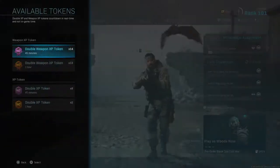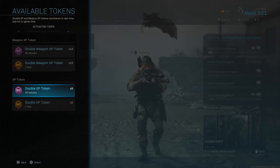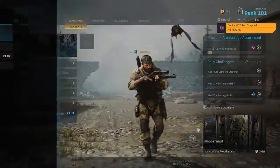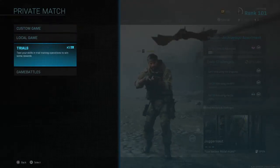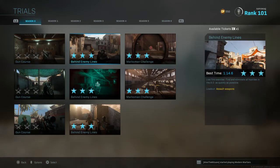So basically you're going to need L3 to go to your double XP token. You need to activate that. And then you want to go down to the trial. I only have one, so you're going to want to go to Season 0 and Behind Enemy Lines.